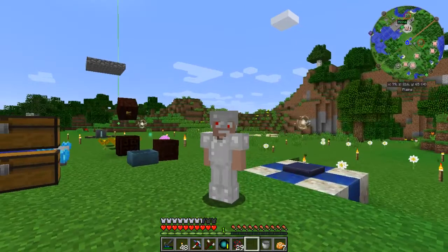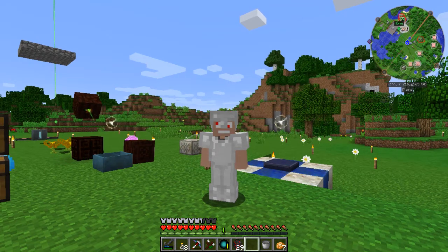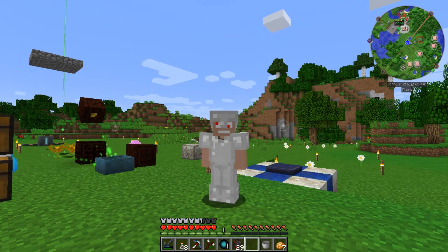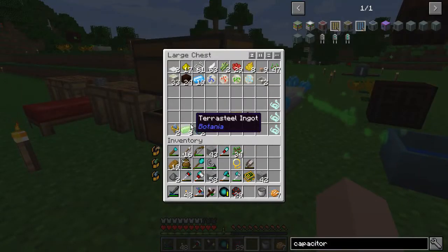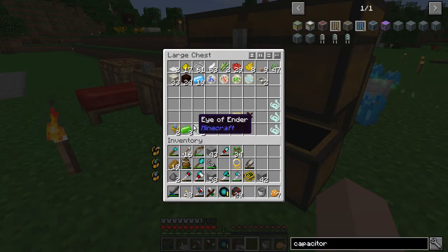Last episode we were trying to make some terra steel. One of you pointed out in the comments that I don't need as much as I was thinking. I needed terra steel nuggets — three for each of the natura pylons and three for the elven gateway core, that's nine. You can get nine nuggets from one ingot. I ended up thinking I needed three ingots, so I made a couple more. I actually have three now, which is more than I need, but we'll do something else with the extra terra steel eventually.